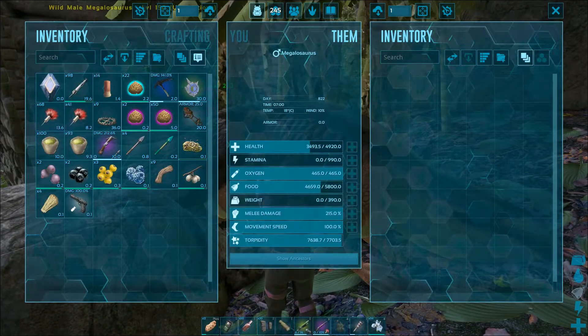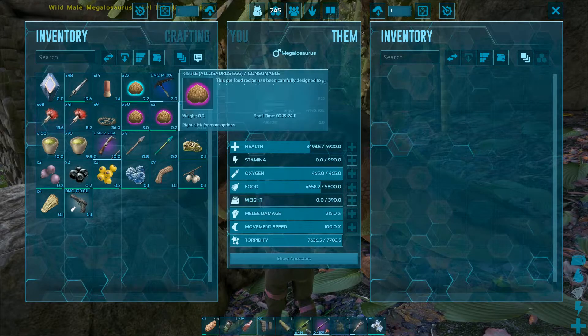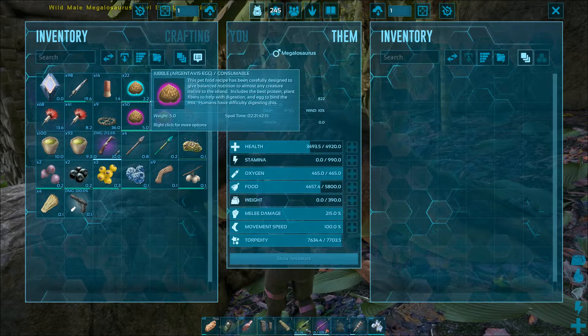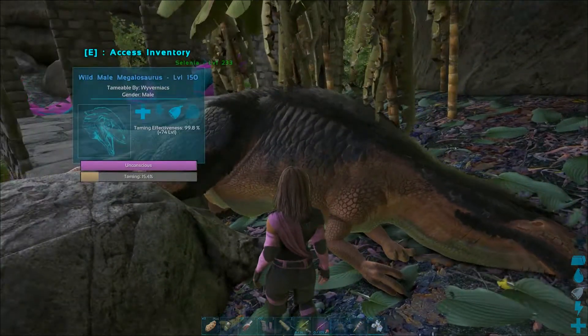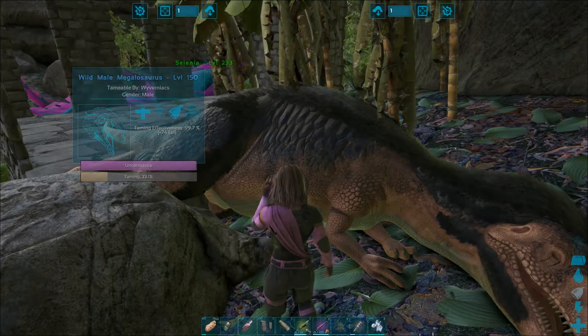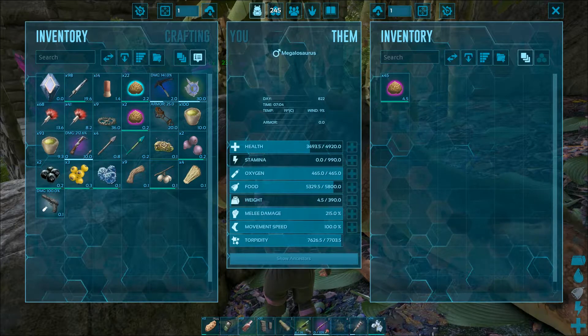Depending on your server settings you may have to tame them over more than one day, repeating this whole process. Remember that when they wake up, all items in their inventory — for instance narcotics — will disappear.